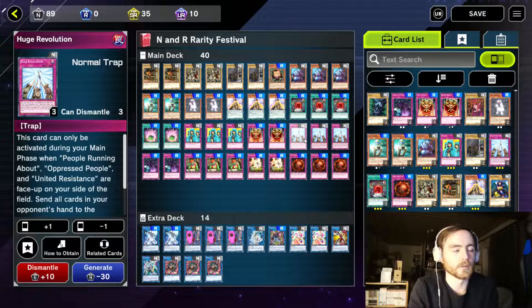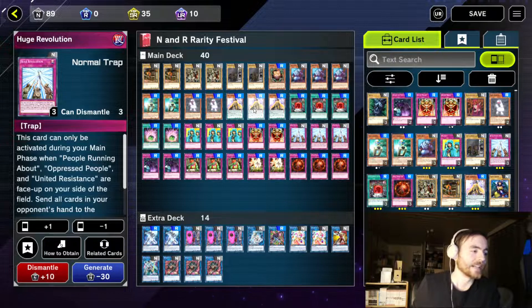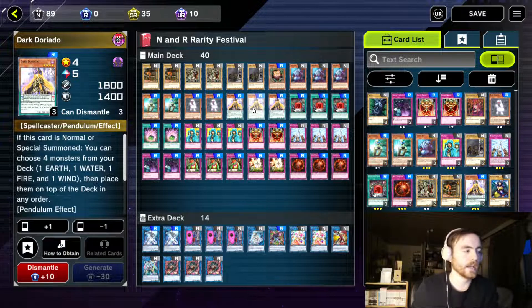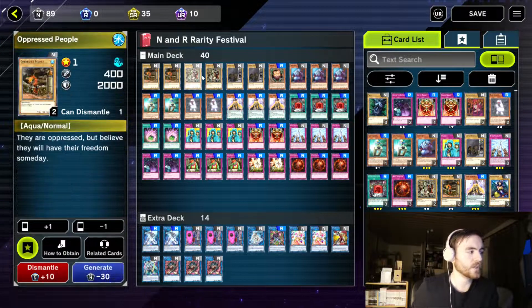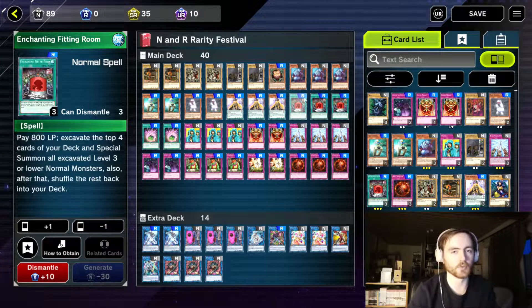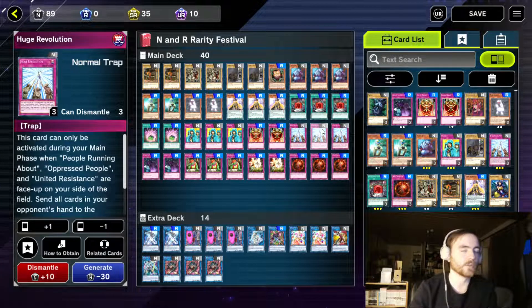It's pretty hard to activate though. To activate it we use Dark Doriado. When this is normal or special summoned we can put four monsters with different attributes to the top of our deck. We use this to put Oppressed People, People Running About and United Resistance at the top of our deck, and then we can use Enchanting Fitting Room to special summon all of them. Then during our main phase we can use Huge Revolution to destroy all cards our opponent controls and send all cards in their hand to the graveyard.